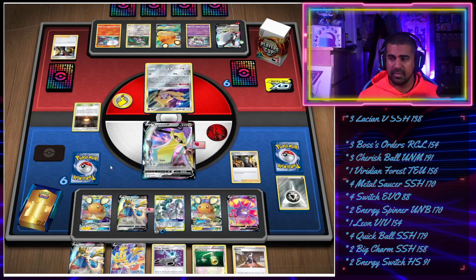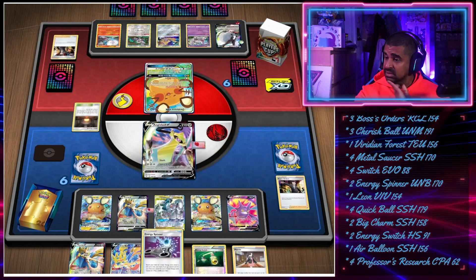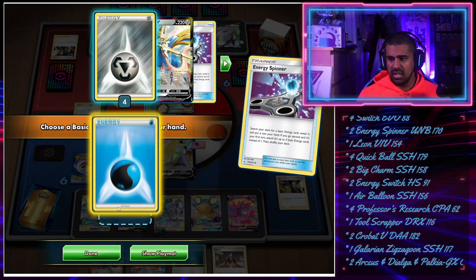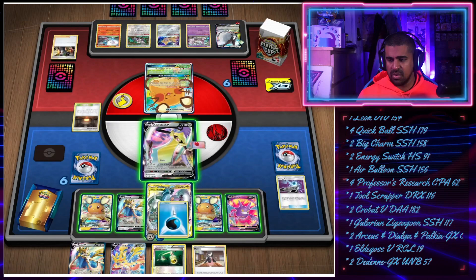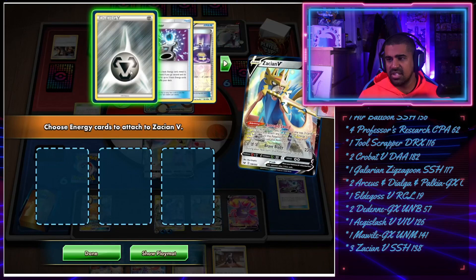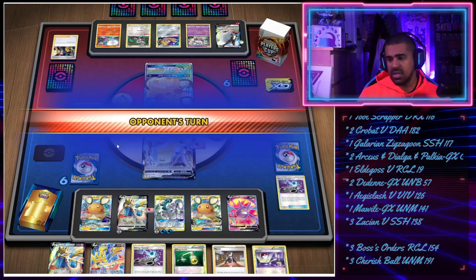Do we energy Spinner or hold it? I think we hold that because it's like a free energy. We take water and attach water - that seems fine. Then Intrepid Sword. Aegislash had a two-retreat cost. We get energy and we've got a Switch too, so that's fine. We didn't have to attach it but we get the Switch now, so we can hopefully take some prizes next turn. Let's leave the Wall in the active.